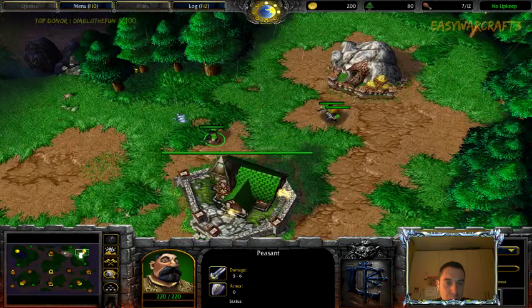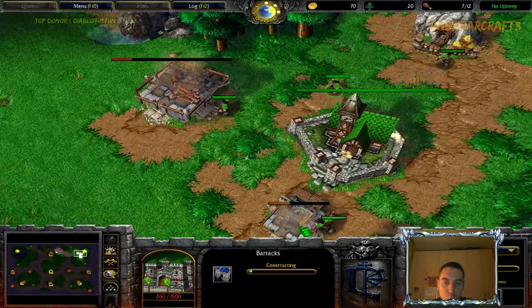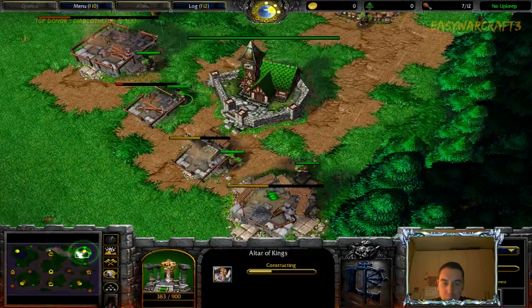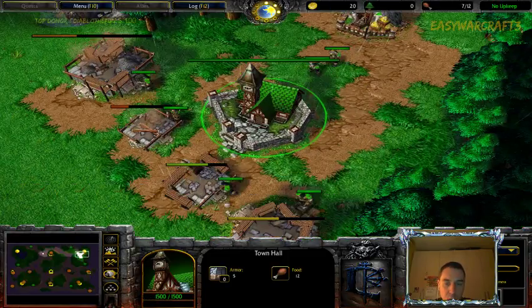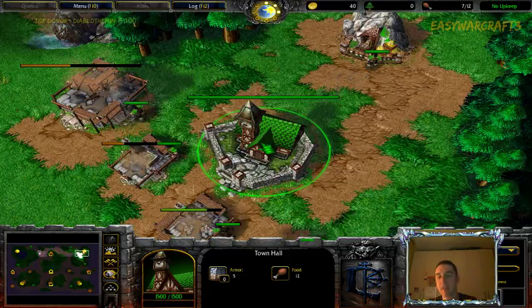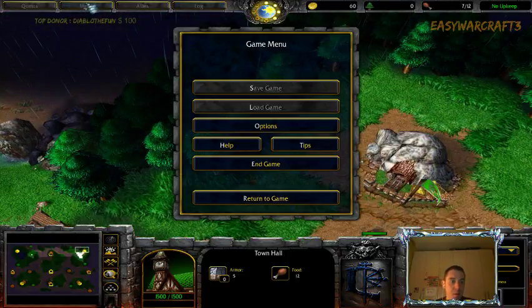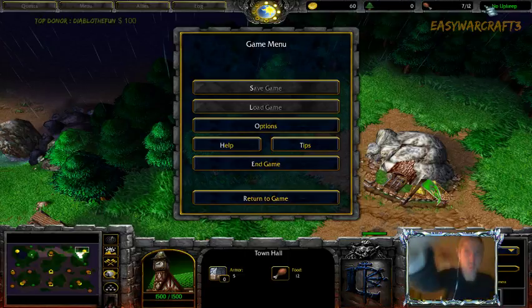I'm going for some scouting because I believe my opponent was playing random. When my opponent is playing random, the first thing I do is send one peasant to scout. I forgot to make it militia so it's very slow, and even though it's costly for my economy because it prevents me from mining additional gold, I really need to have that information.